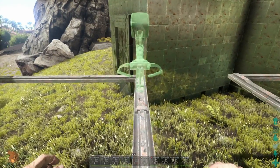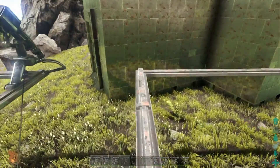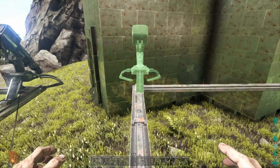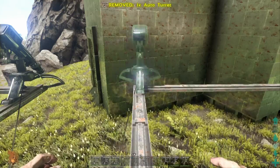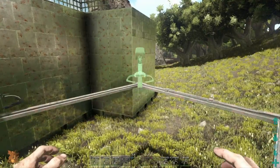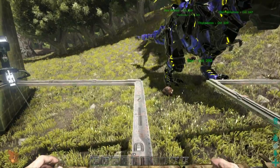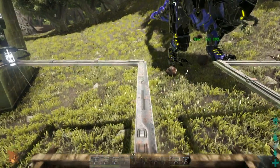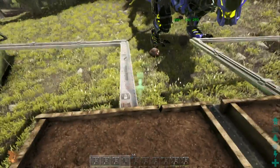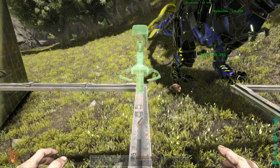You can turn the turrets a little bit. I like them facing outward so they're attacking outward and not inward. You can reach those far ones from the edge right here. I'm just going to get these turrets up quickly so you can see what the tower looks like when it's completed. Sometimes you have to pull it back and push it forward to place it.